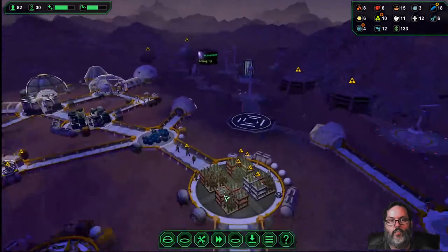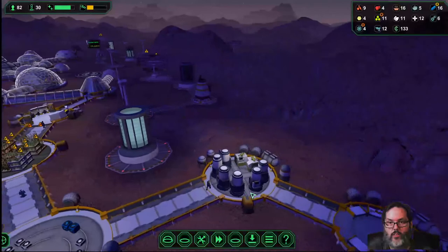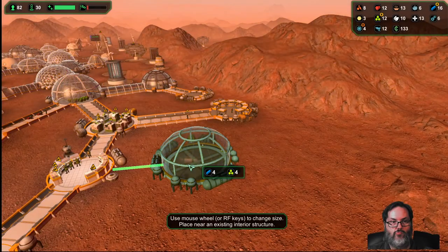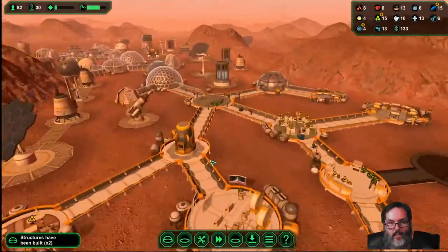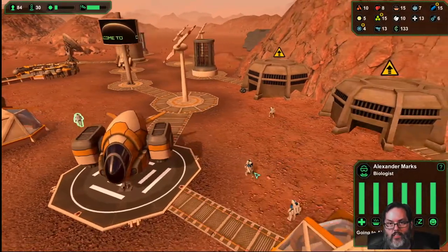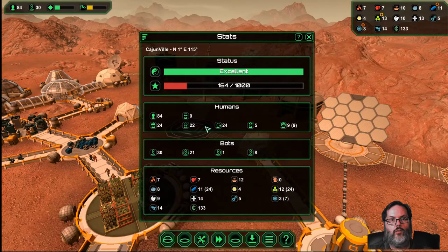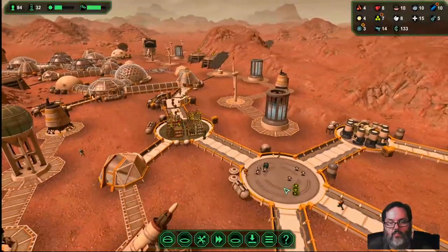All right, a couple of meals - good on them. We're up to 14 meals, 13 meals. I'd like to maybe do a big canteen - let's do a canteen right here. All right, there's that. This is a colonist ship so we do need to watch this: biologist, worker - all right, good. And four. I'd like another - I don't really need another constructor bot, but you know what it is. They can get out here - that's going to be helpful.